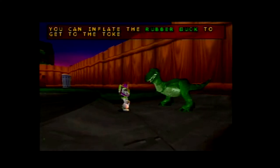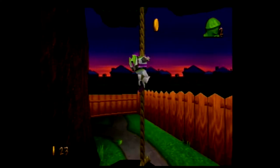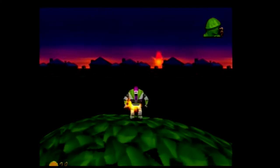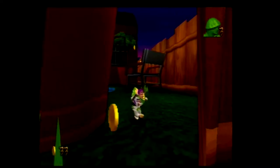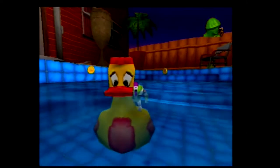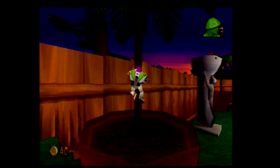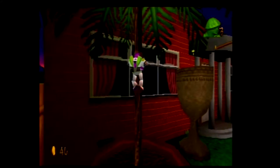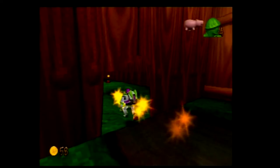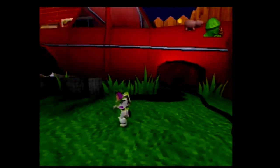Rex is in every level and he exists to let you know what tokens you're missing. I climb up onto the swing set and find another army man, then climb the rope onto the tire swing and up into the tree where Ham is. I keep on climbing and find another army man, then fall. I decide to do the rest of that later and go through the hole in this fence into another garden, where I inflate this rubber duck which then jumps into the pool. I get on it and use a ground stomp to make it bounce high enough for me to reach the first token of this level.